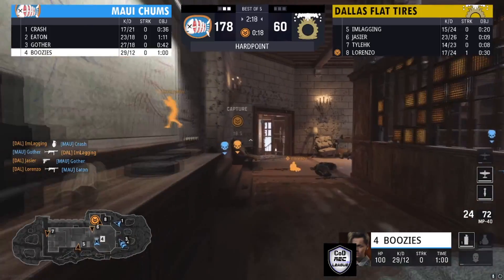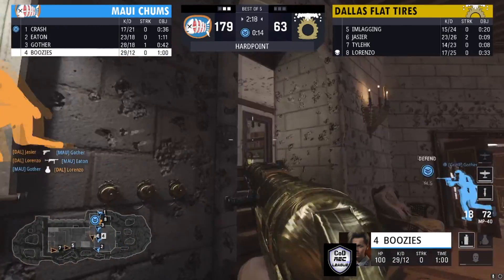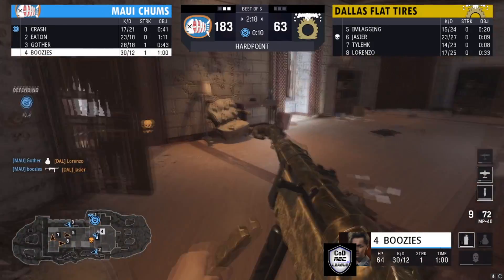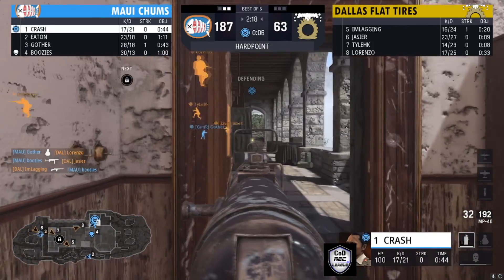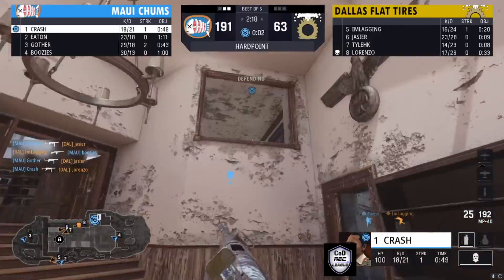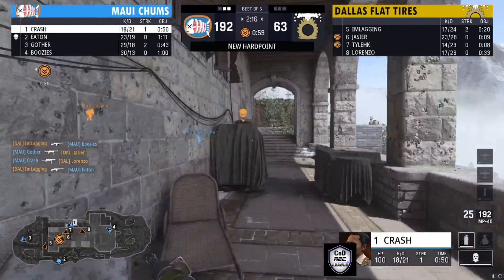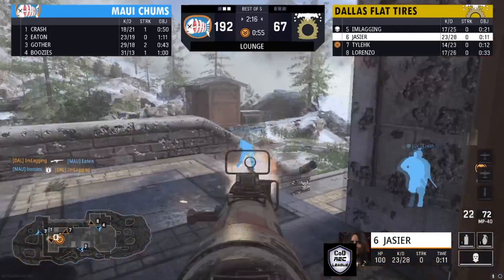Jassier is still playing back, playing his life. There is the break from Dallas Flat Tires, briefly onto the hill but not for long. Maui Chums able to get a kill, the rest of the team gets control. Dallas Flat Tires are on the rotation with a player in the back for a possible pinch, as Maui Chums comes in from multiple directions. A streak comes out — Jassier able to find one.